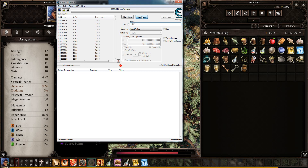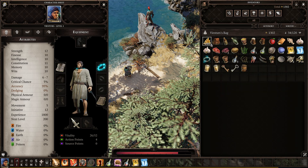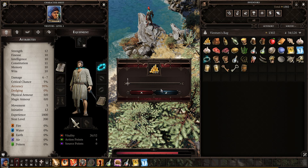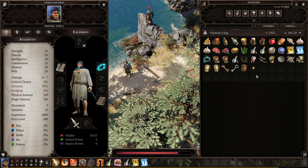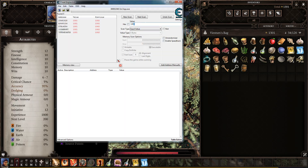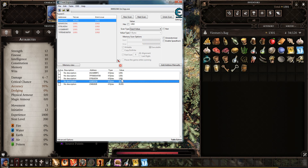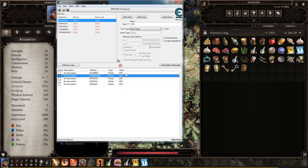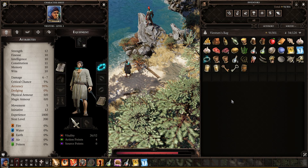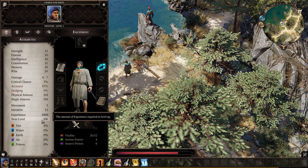The new value is two. Let's make sure — not this one. The value is now 1301. Let's check all addresses. Now let's set the gold to 91,000.